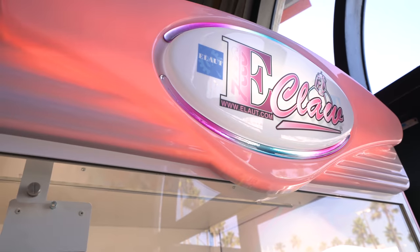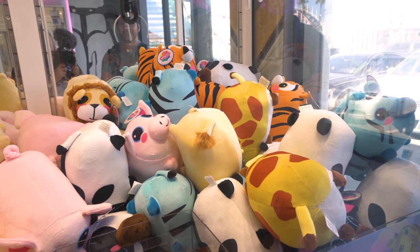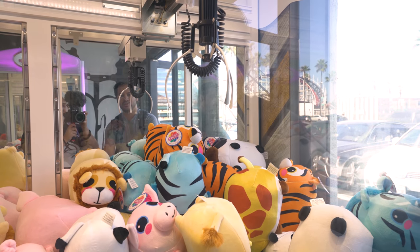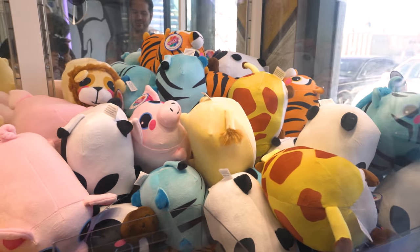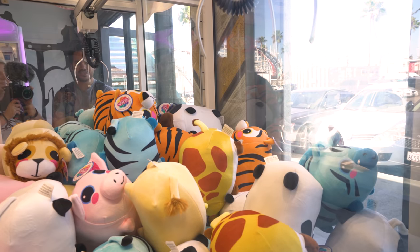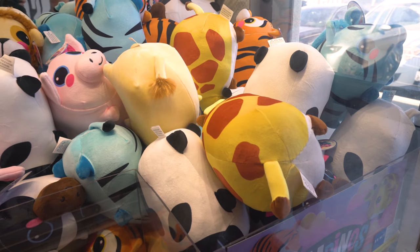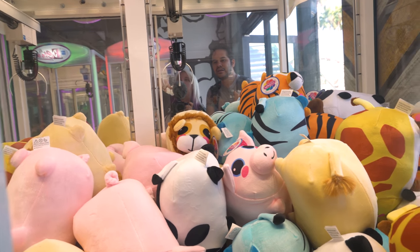Bee claws, Brittany! That's bee claws. These are Bumbinos. They're stacked really high, so maybe we can get something to roll. If you watched our really old how-to-win e-claw machines video, you want a setup like this where things are higher than the chute. So maybe we can bring it forward a little bit. They're not grabbing that guy. Maybe the giraffe? What I meant to say is grab this giraffe right here in the first place. Come on, e-claw.